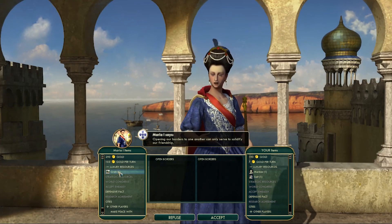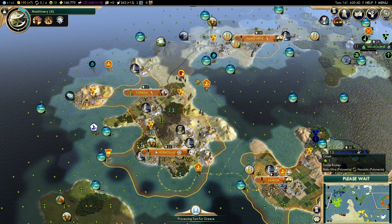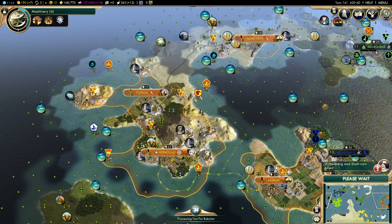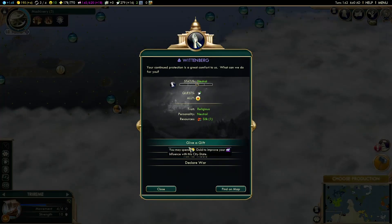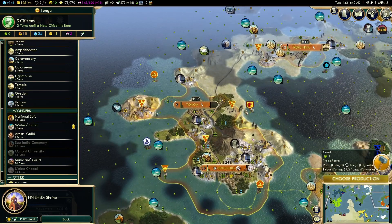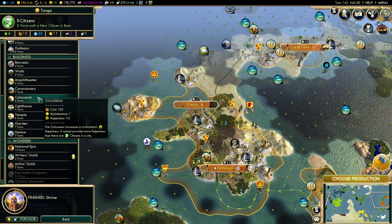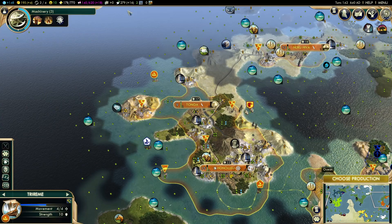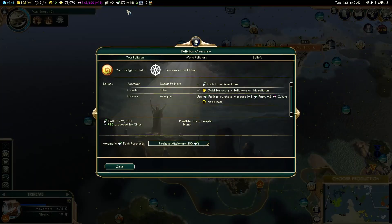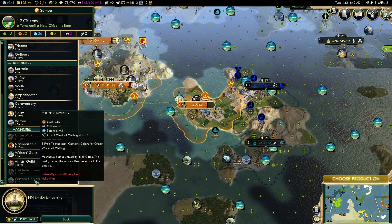A demand comes in — absolutely not, not now. Wittenberg and Siam — where is Wittenberg? It's down here, nothing I care about too much. Shrine, amphitheater, temple — let's do the temple and get the faith game going. We're going to get the missionary soon — two turns. That's going to help us with happiness.